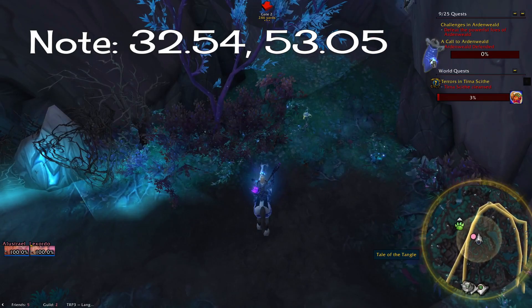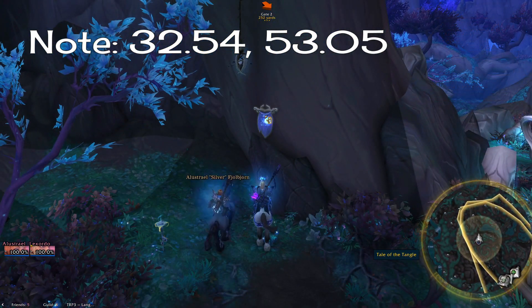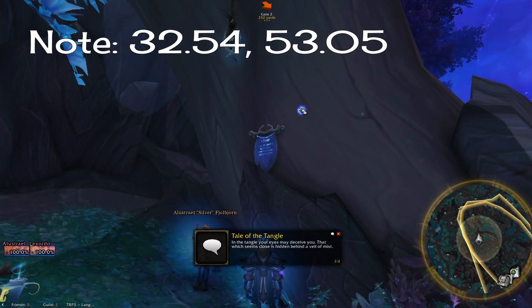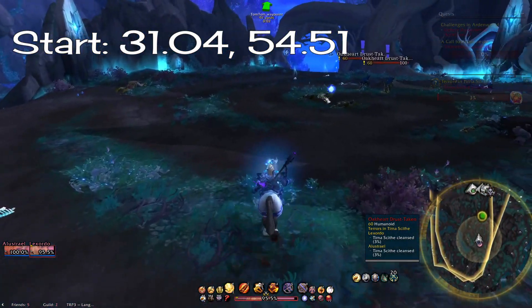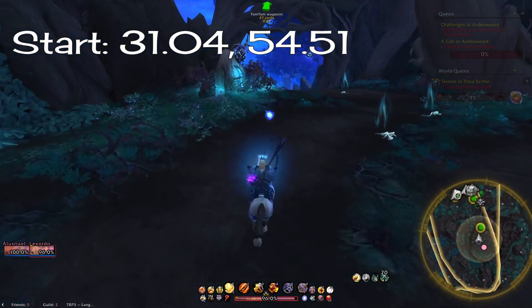First, head over to Ardenweald near Tirna Scythe and read the note at 3253. Some folks have said that you don't need to read this, but I've also heard that if you don't, the boss will despawn at the end, so just read it to be safe. Now you can begin the maze. Go in at 3154, not far from where the note is.